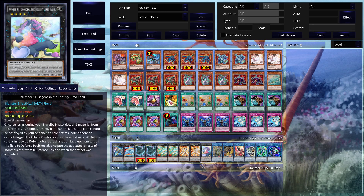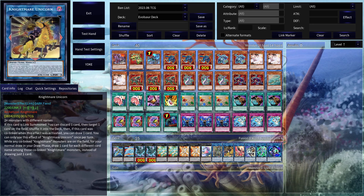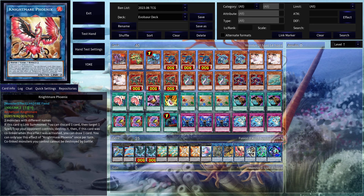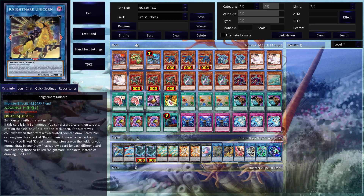Then we have 1 copy of Buguska in case something goes wrong. Axis Code Talker, Nightmare Unicorn — these are just generic link monsters that you can go into. It's possible to get 4 monsters out on the board, so being able to go into Axis Code Talker could be great. And the Nightmare Phoenix is again just another flex spot — you can kind of play around with this. IP Masquerina could be fun in case you need to have an interaction during your opponent's turn, and you can do that with Unicorn.